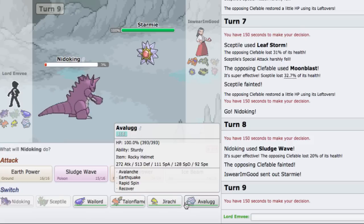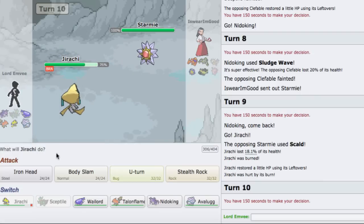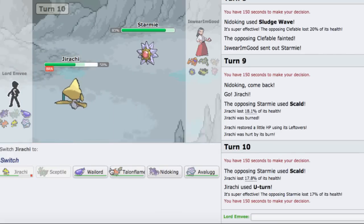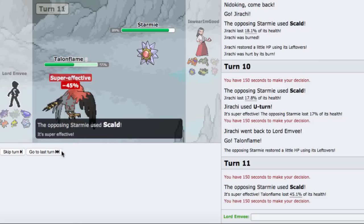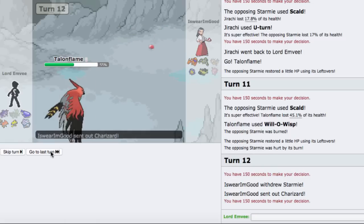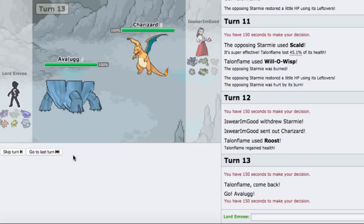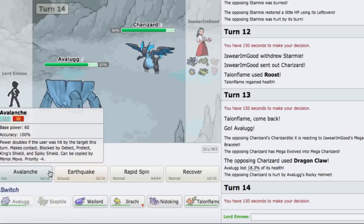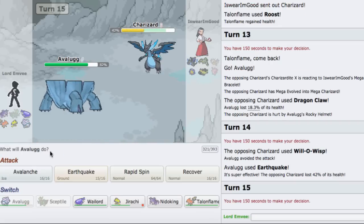He's gonna bring in Starmie now. I can go to Jirachi. He goes for the Scald and gets the burn - unfortunate. I'm going to U-turn out and go to Talonflame, predicting a switch, going for Wisp - but he stays in. I hate that Scald though, it really burned me. I'll go for Roost as he brings in Charizard. I'm not sure what set, could be Zard X. I'll go to Avalugg. He is Zard X, goes for Dragon Claw which does nothing - zero damage! I'll Earthquake as he goes for Wisp and it misses, awesome!